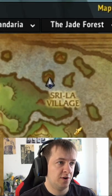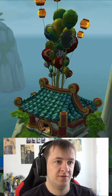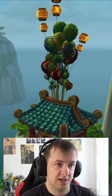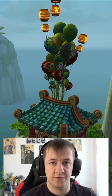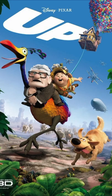We are right now in the Jade Forest at Srila Village, and here's a very interesting house that can be found that has a lot of balloons on top. This one right here is a reference to the Pixar movie Up. And this house in the movie Up could actually fly, so I'm wondering if this house can fly as well.